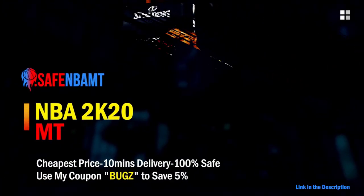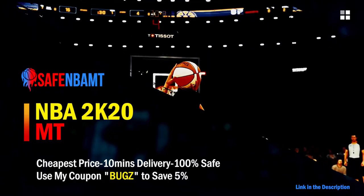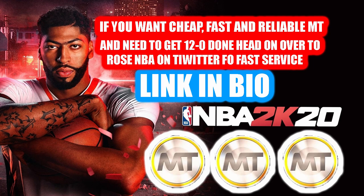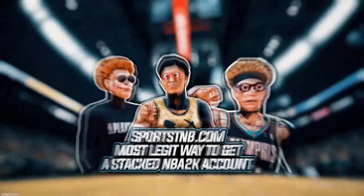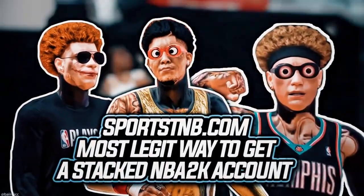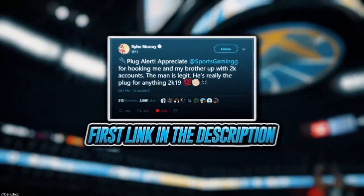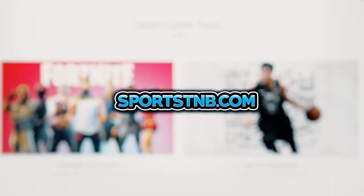If you want cheap, fast, and reliable NBA 2K20 MyTeam coins, head over to nbasafe.com and use code 'bugs' for five percent off at checkout. If you need to get 12 and 0 done, head to my second sponsor Rose NBA on Twitter. If you're looking to buy a stacked NBA 2K account with max badges and more, visit sportstmb.com — he's been in the community for years and has hundreds of reviews. Click the first link in the description to get your account today.